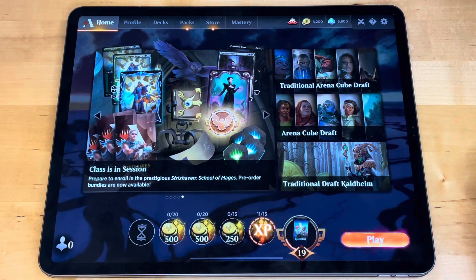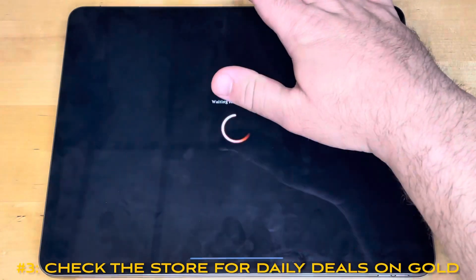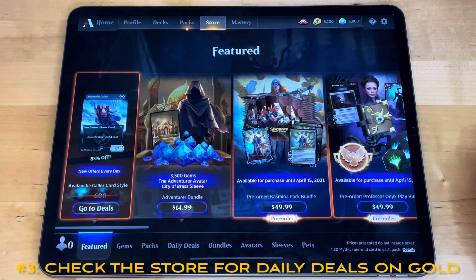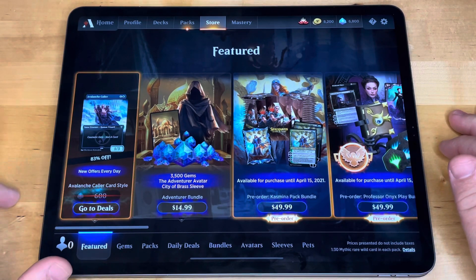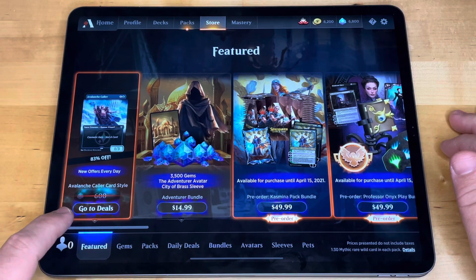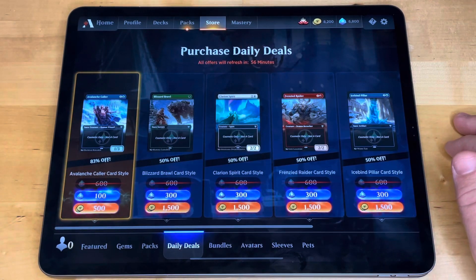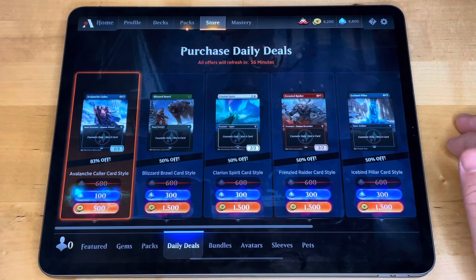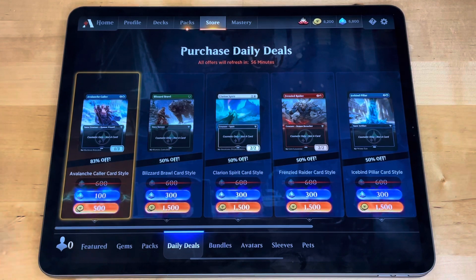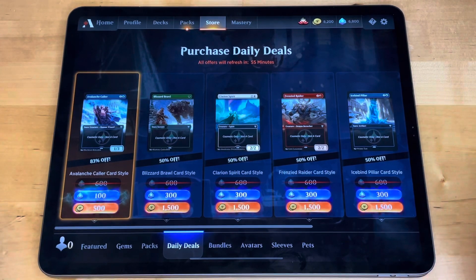The final tip is very similar in spirit to the last one — it's just doing something every day and checking on it. That is to go into the store. I'm not going to tell you to buy anything, because you don't have to spend any money in this game. But one thing to keep an eye on every day is the deals section. There's always one deal highlighted — you can tap 'go to deals' or use the daily deals tab. These are usually card styles with a parallax effect, recommend more for experienced players who want their cards looking nicer.